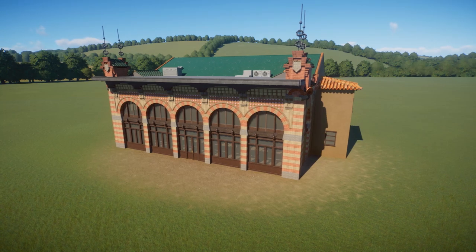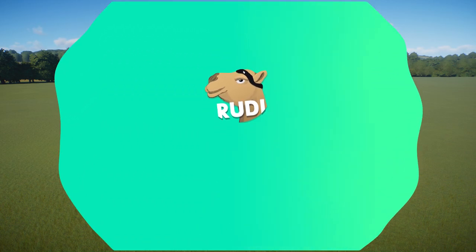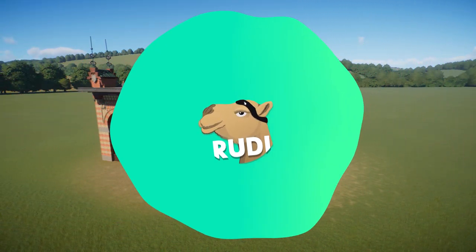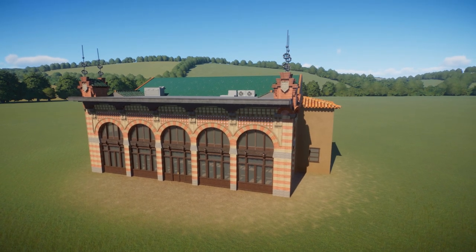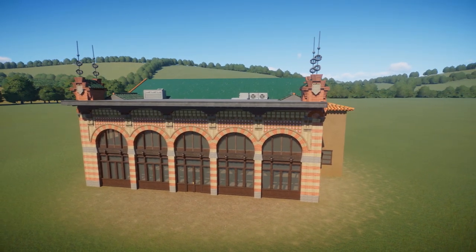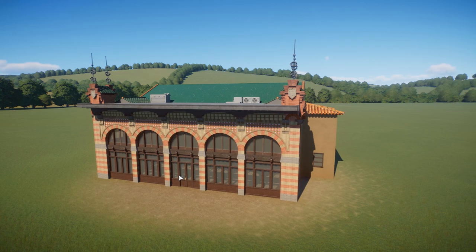Hey everyone and welcome to another Sunday showcase. Today we have a rather special one — something short and unique. Usually we do full habitats or full zoo tours, but today there was something popping up on the workshop that I've been following for a couple of days. This is the Casa de León by Vigoga, based on the building of the Barcelona Zoo — a Neo Mudéjar building designed by Per Falkes, currently used as the administration building but used to house lions and other big cats.